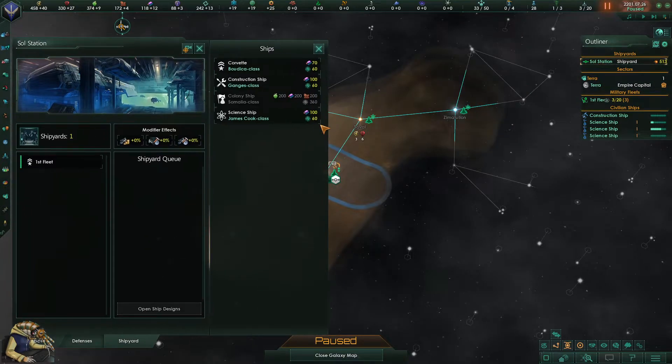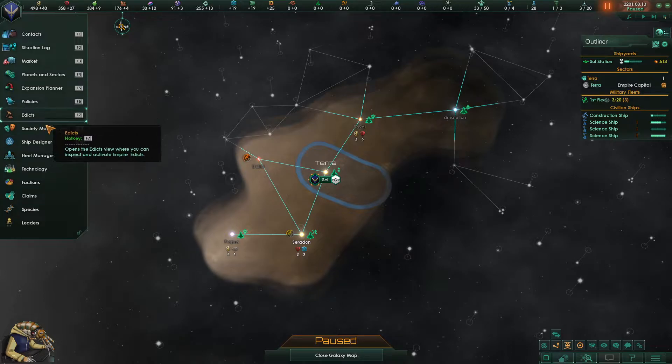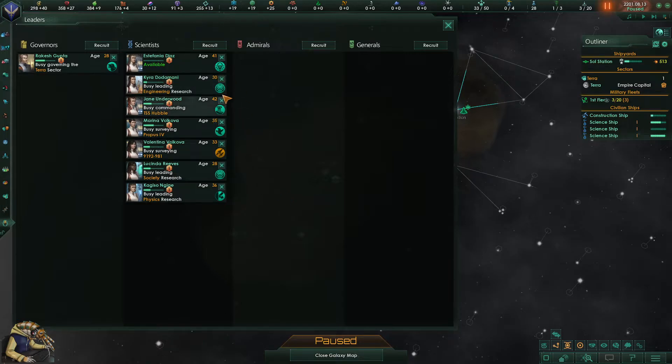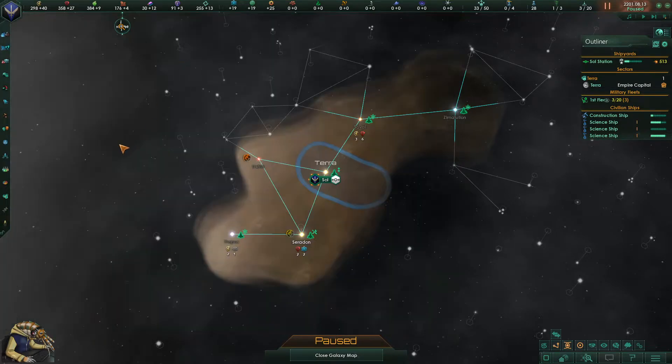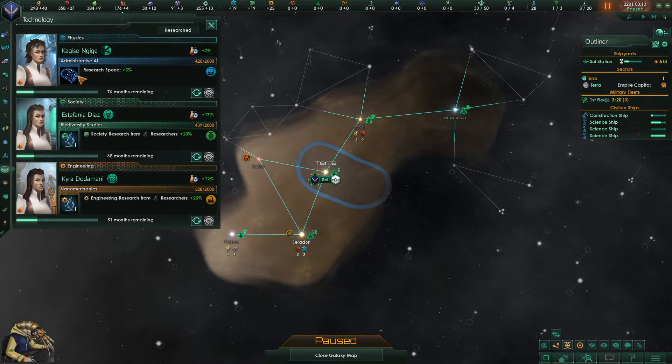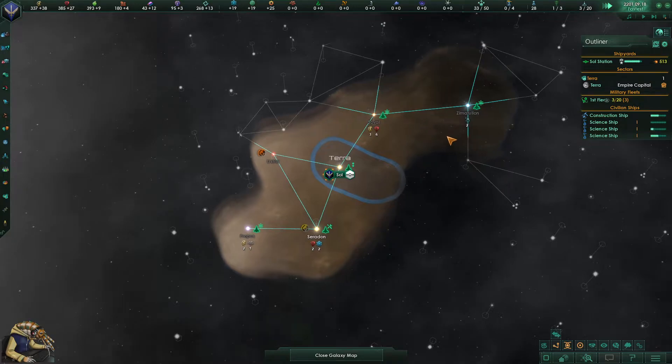I want another science ship, and I want some more leaders — I want you, and I want you to replace probably you. I'm still debating where to put the genius. Good technologies come from physics — things like jump drives. From society I'm not sure, some cloning stuff. I think we replace you with this woman and put you out of a job for a moment until the science ship is finished.